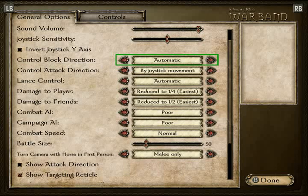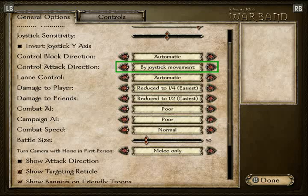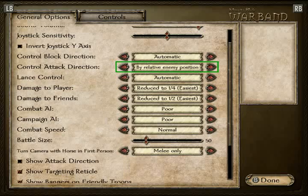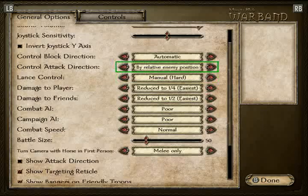Control block directions — I don't get it. By joystick movement? Control attack directions — make that automatic. I'm not doing that manually; I really want that to be automatic. By movement keys... by movement keys. Control attack by relative enemy position — I think that's just like automatic. That's what I'm going to do — by relative enemy. Lance control: automatic.